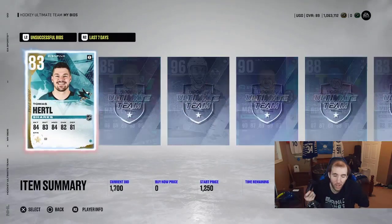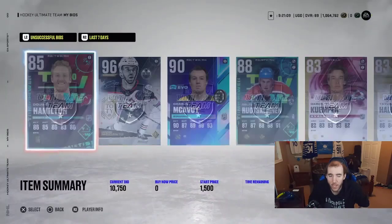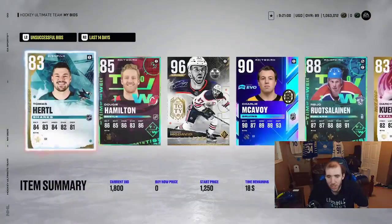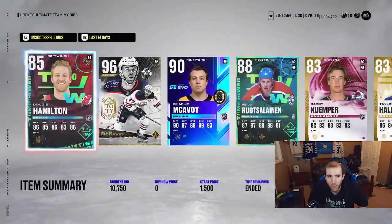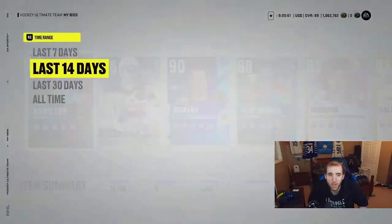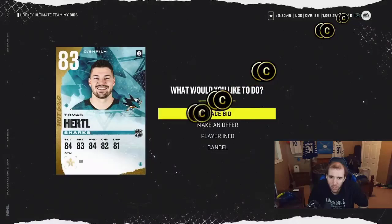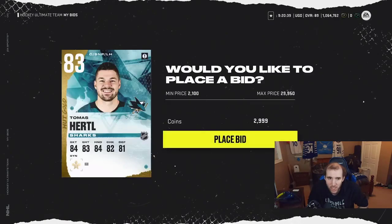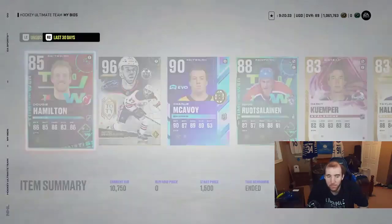Once you've set your bid at 3,500, go to your marketplace then your objectives. Click on the card again, then use your controller and spam up and down until your card appears back in your collection. Then go back to the bid, raise it up, and spam back and forth — you're pressing the trigger going up and down until the card appears. Sometimes the card comes back, sometimes you do win it.